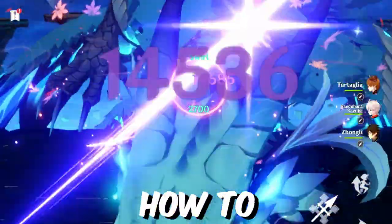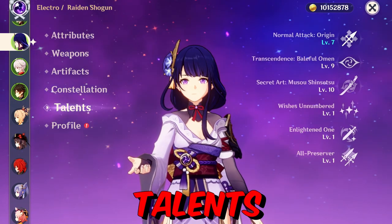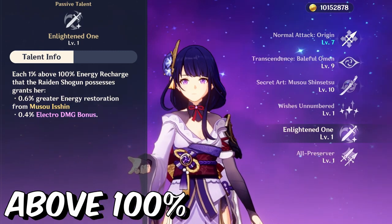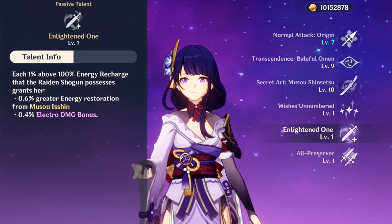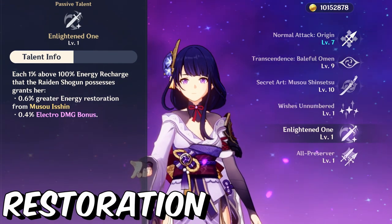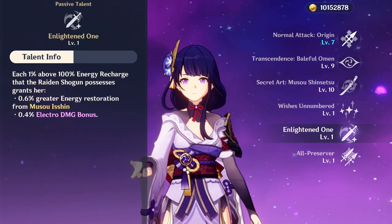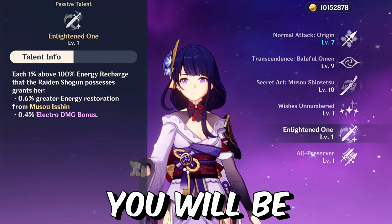Today I'm going to show you how to build Raiden Shogun for beginners. Let's begin with her passive talent: each 1% above 100% energy recharge that Raiden Shogun possesses grants her 0.6% greater energy restoration from Musho Isshin and 0.4% electro damage bonus. So this means the more energy recharge you have, the stronger you will be.